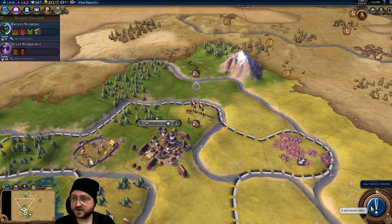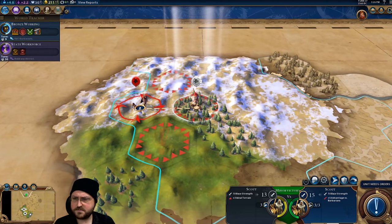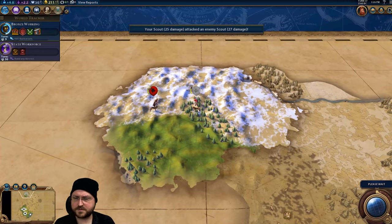You're going to come over here — unless I want to leave it to defend stuff; I'd hate to get some things pillaged. I'll take the attack there. Because the barbarians don't heal out in the wilderness — just when they're sitting idle in their base.